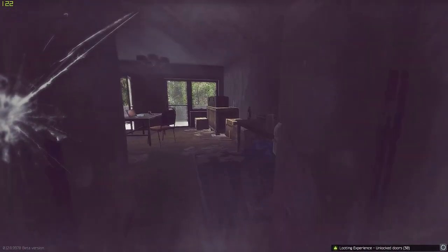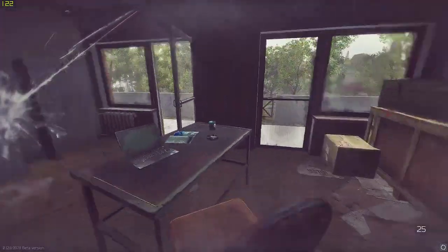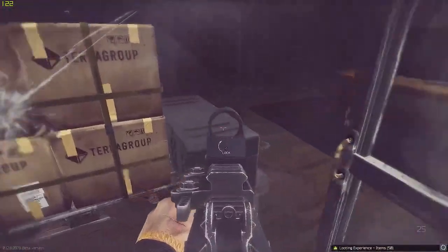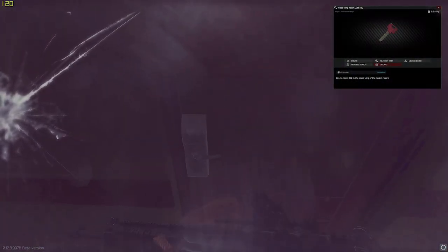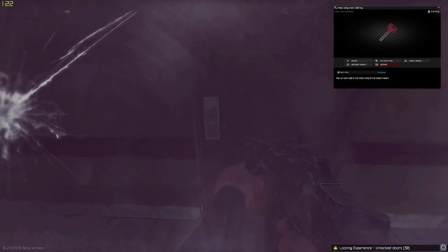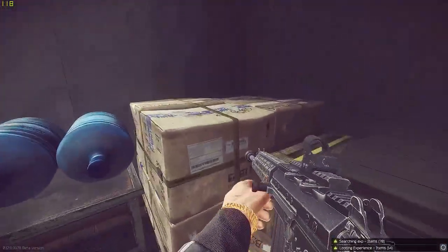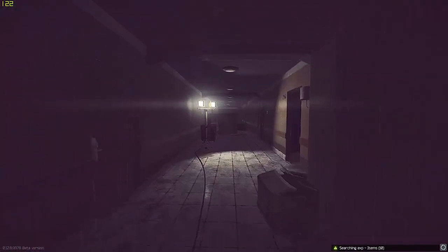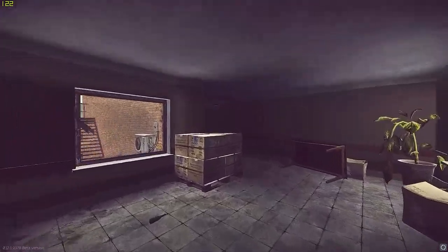This is West 218. Here you want to check for sugar, red card, RSAs, golden stars, and ibuprofen. I don't check the crates here personally. Then you open West 220 — I check for bitcoin and rollers and check those crates, but you don't have to. What you want is priority stuff like ledex and graphic cards. You need to be efficient — quick in and out.